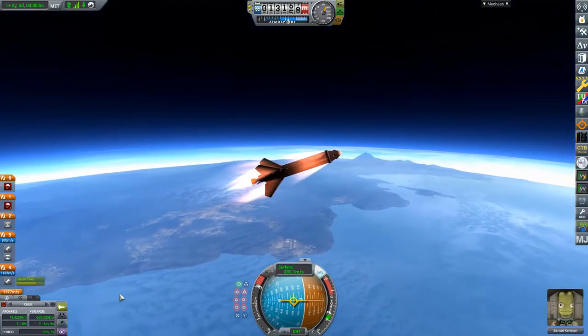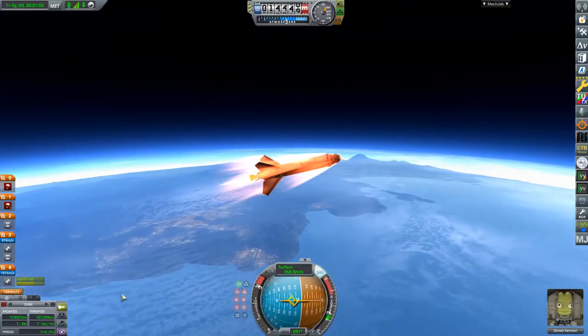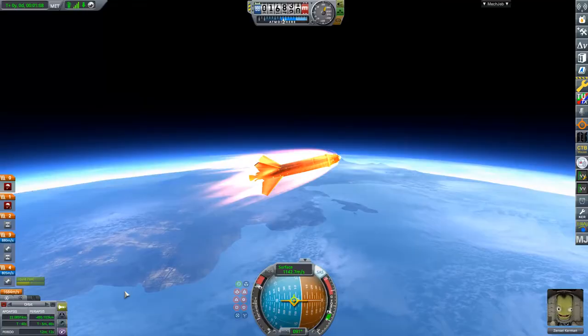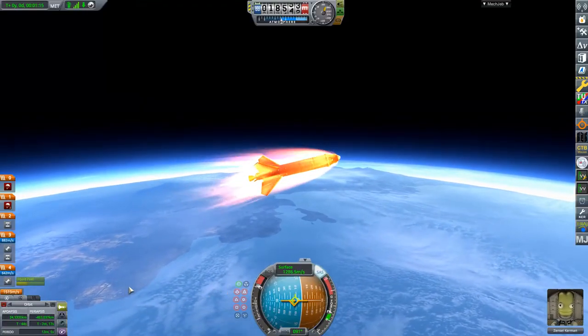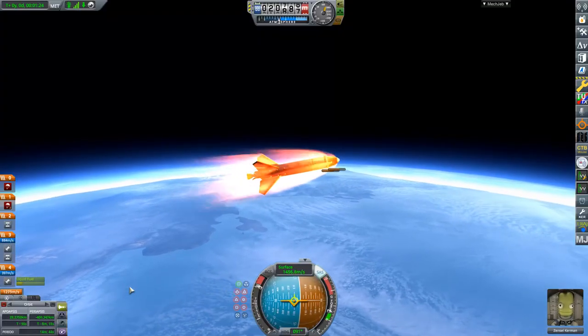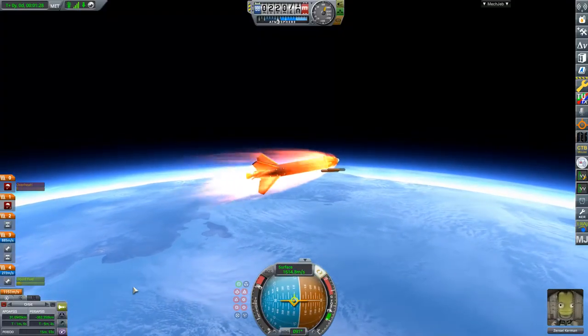During your ascent, try to keep your rocket burning as sideways as possible without letting your time to apoapsis start to go down. If your apoapsis or time to apoapsis do start to go down, then you're too sideways — point your rocket more upwards.